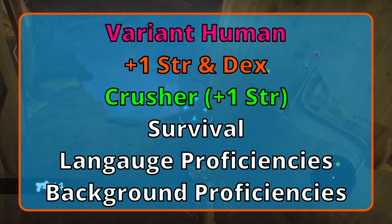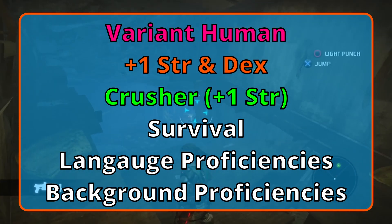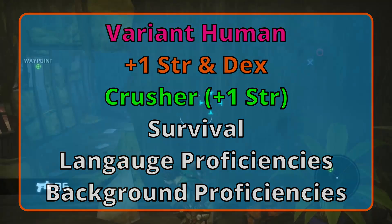For background, take Perception and Medicine. You have two more proficiencies of your choice, which can be tools or languages. I would grab some tools to maintain your gear. Heads up: you're going to get three different tool proficiencies just from the build, so plan ahead.